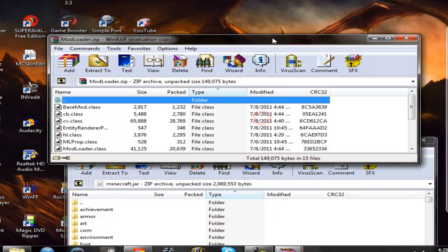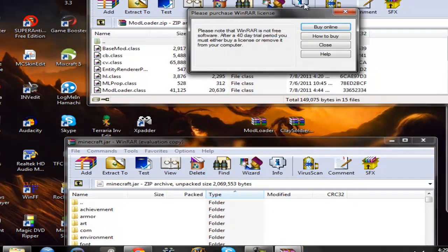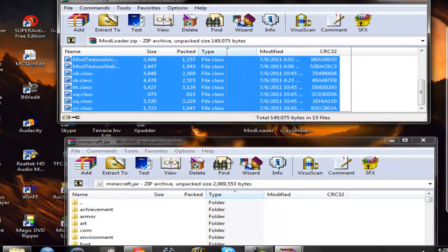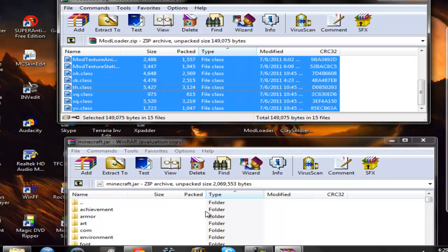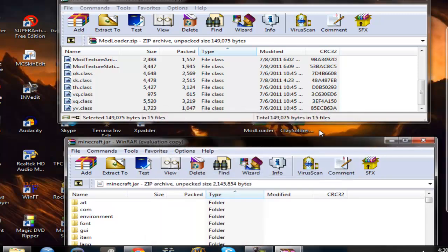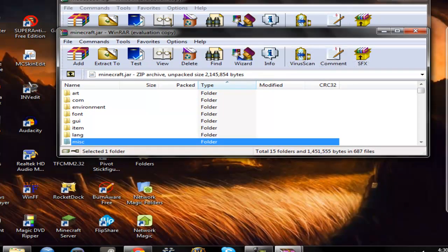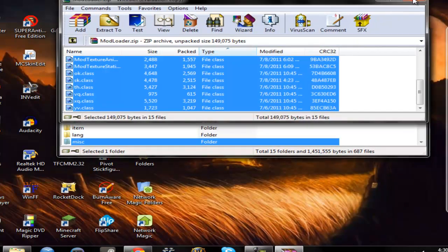What you're first going to do is open up the Mod Loader folder. Highlight everything, drag it into here. Don't worry, this is just exactly what you do, so follow my steps and it's not going to screw anything up. Just click OK, and then everything is in here. Close out Mod Loader.